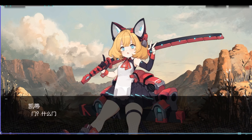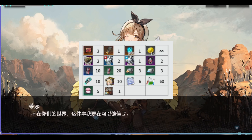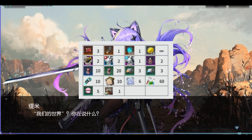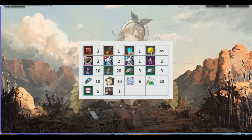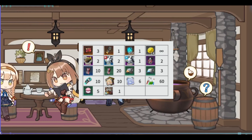First of all, let's see what we can get from the event store. From the figure above, we know Claudia's unique skill upgrade tricks and her unique weapon upgrade material are available. Also, Raza's furniture is included.